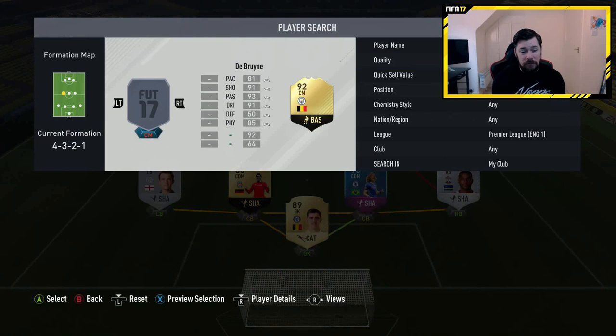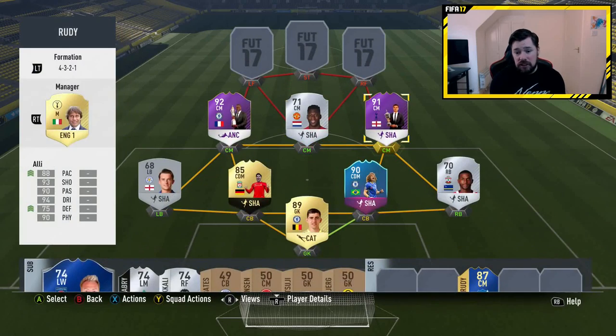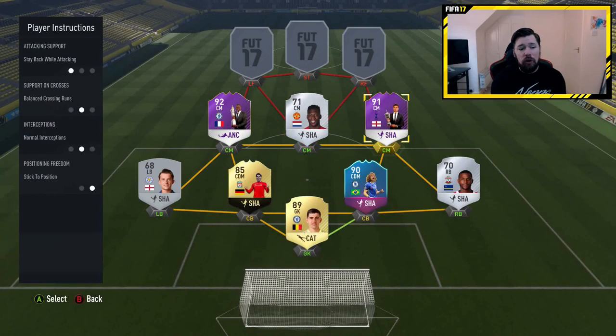The second and third midfielders are Player of the Year Dele Alli and Player of the Year N'Golo Kante. I've put an anchor on Kante — his stats are ridiculous anyway. He's medium-high at 5'7". I'm not the biggest admirer of Kante in-game this year, but at 5'7" I didn't mind a short third midfielder because I already have Fosu Mensa at 6'3" and Dele Alli at 6'2". This Dele Alli card is utterly sensational — shadow card boosts his defending to around 85-86 and boosts his pace. It's an absolutely tanky midfield. All three midfielders are set to stay back while attacking.